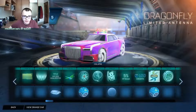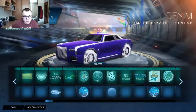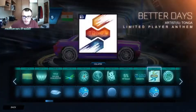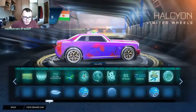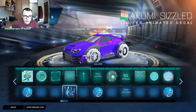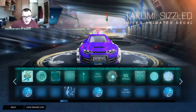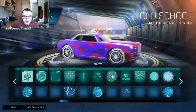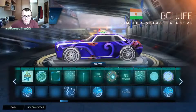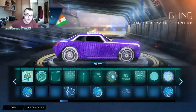Then we got some antennas, more wheels, more paint finishes. That one is free and really good-looking — it is supposed to look like jeans because it's called denim. Then some more decals and these wheels. They also have some more banners, more decals. This one is only for Takumi — I'm not sure why it's in the free pass because Takumi is not a free car, so that's really weird.